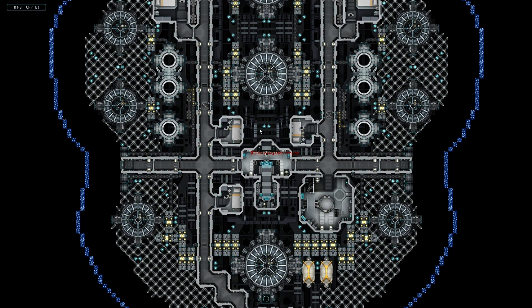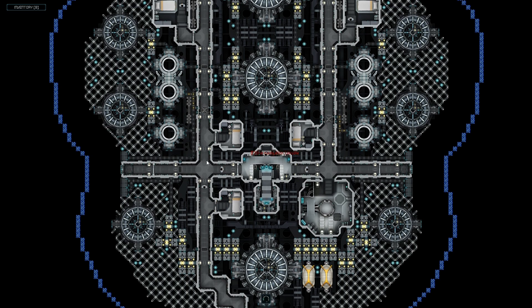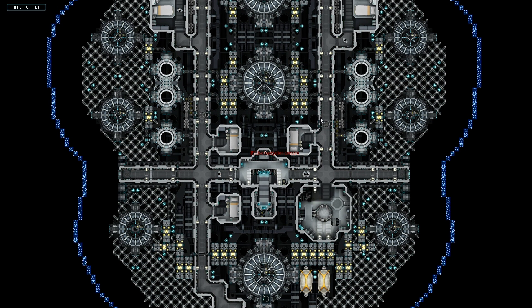But it adds another feature: I can click on crew and tell them to come over to the bridge, or go to the airlock. I have crew all over my ship because I specifically put eight of them in this ship.